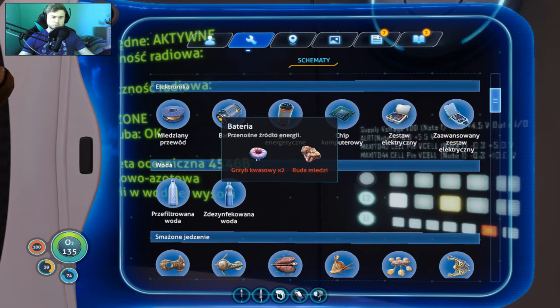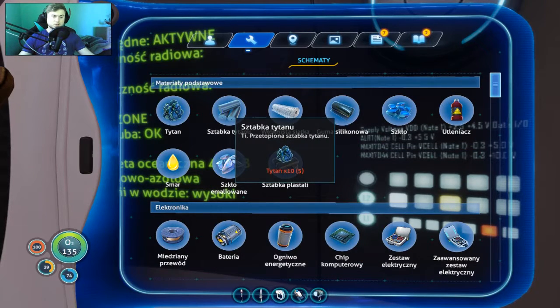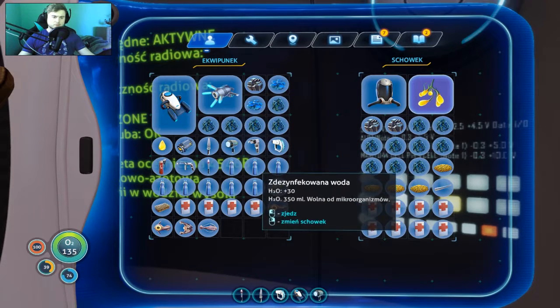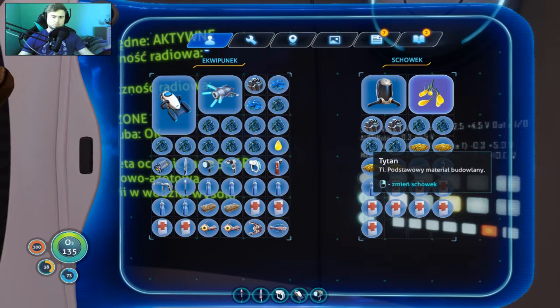Ogniwo elektryczne będziemy musieli zbudować, czyli baterię jedną byśmy musieli sobie zrobić. Grzyb kwasowy, ruda miedzi - to do ogniwa elektrycznego. A my jeszcze będziemy musieli zrobić sztabkę tytanu - potrzebujemy dużo tytanu. Schowajmy to, tytan bierzemy, na chwilę wodę schowamy tylko po to, żeby tytan zebrać.